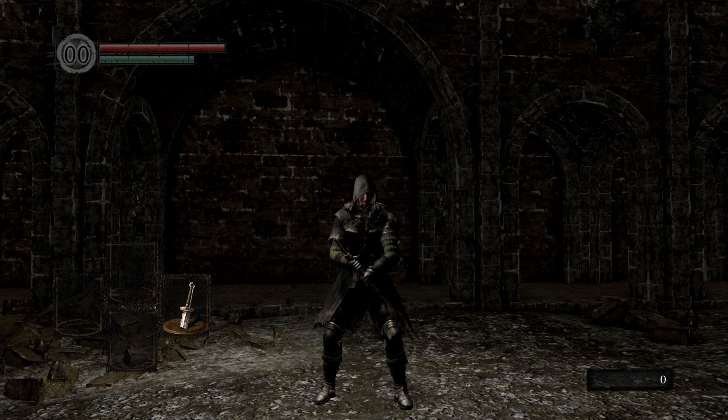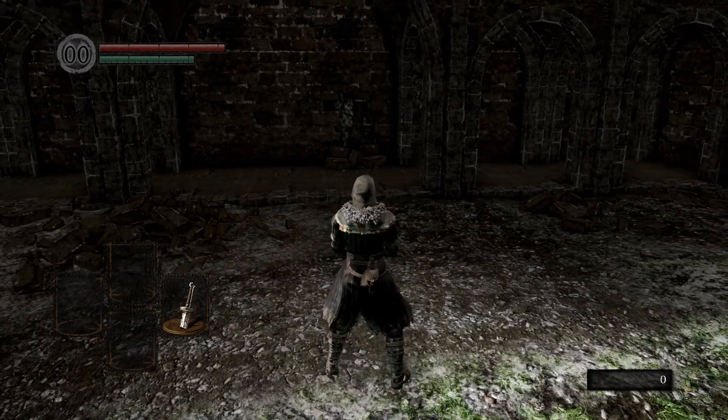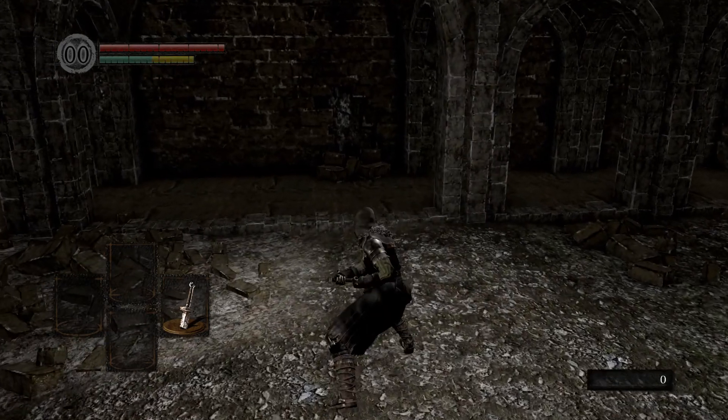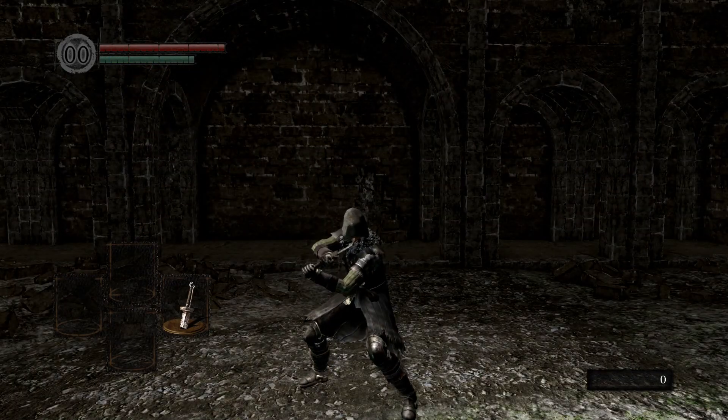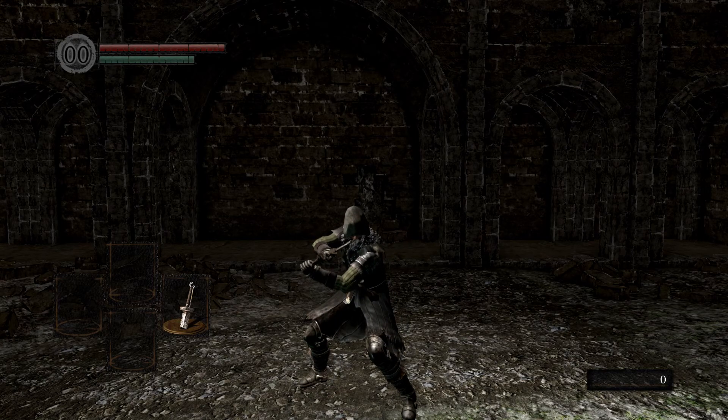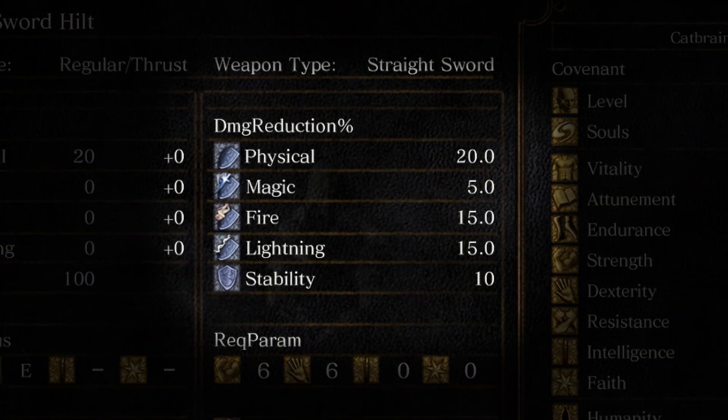Press Y to two-hand your right-handed equipment — in this case, your broken sword. This will usually cause you to do more damage with your attacks, but also notice how your moveset has slightly changed, which can be very relevant depending on the weapon. While two-handing, your L1 and L2 buttons may also change, most often being a block using the defensive stats of whatever weapon you're holding, which is usually worse than a shield but still useful in a pinch.